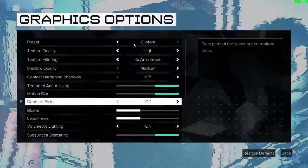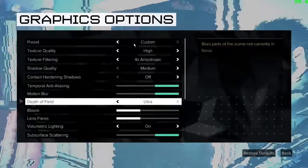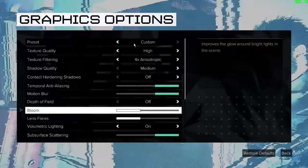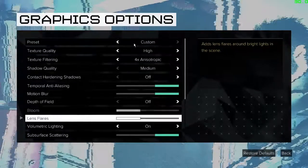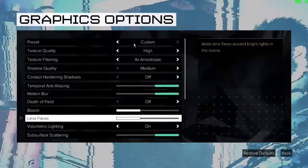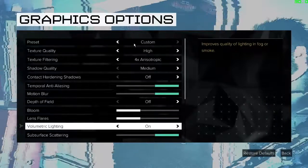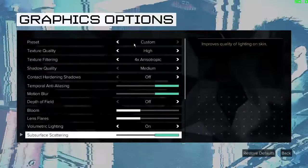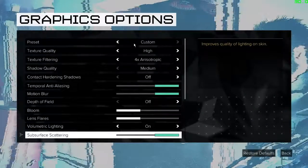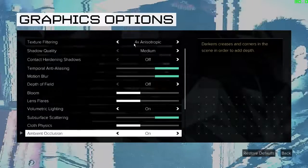Depth of field is almost broken in this game — I cannot feel any difference whether it's on or off, so just keep it off. Bloom: the game is fine without it, so turn it off. Lens flare is not good for this game as it glows the whole screen when there is light blinking. Volumetric lighting — just turn it on, but don't go for ultra. Subsurface scattering enhances your enemies in the scene by reflecting their costume details, making it easier to see and aim at them, so keep it on.